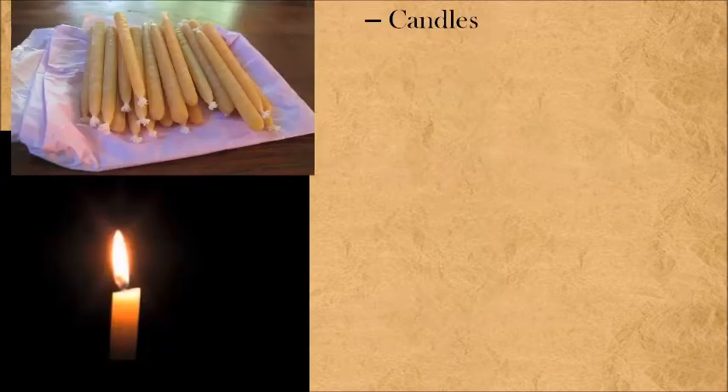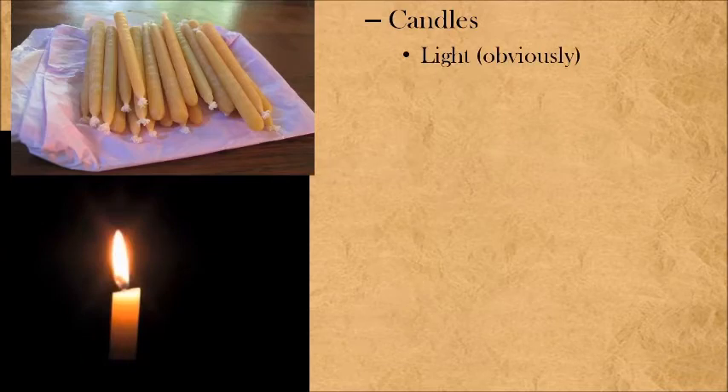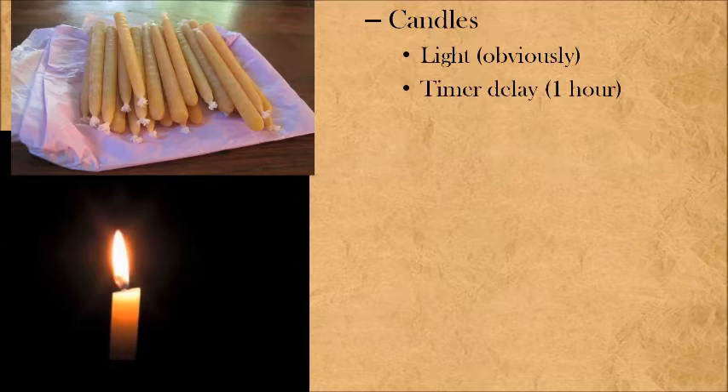Moving on, we also have candles. Candles are great for light, obviously, but they're also great for a timer delay — candles burn for an entire hour. One could easily see a candle placed upon a powder keg in the enemy's armory; you light the candle and you have an entire hour to get out of dodge before the armory blows. Candles are also easy to cut in half or into quarters for a 30 or 15 minute timer. I'm giving you ideas; you figure out how to implement them entertainingly.